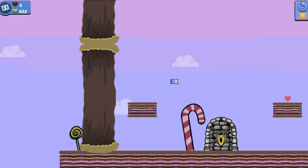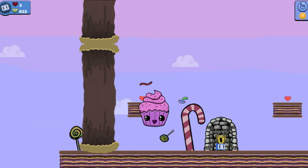Boss number three time and it's the cutest one we face in this game. This little cupcake has a few items floating around it and they are ready to throw them in our face. But don't worry — it's the same as before, bounce on its icing and put the cupcake out of its misery.